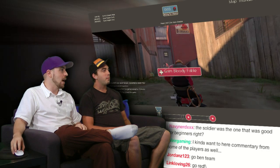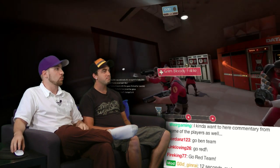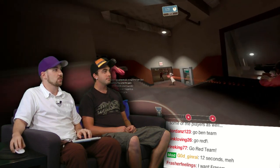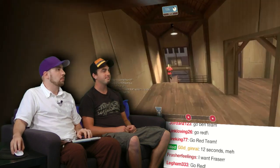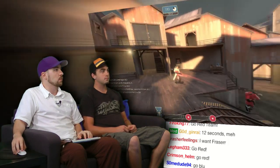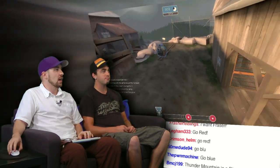We're on a payload map with Team Fraser starting off with the push. It looks like they have some engineers set up quick. At the beginning of a payload map there's a countdown for setup time — you can see at the top it says 'setup' — and that gives the defensive team time to get ready for the big push, maybe set up a couple of turrets.